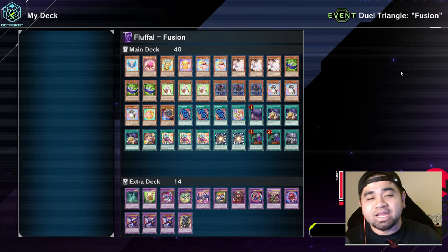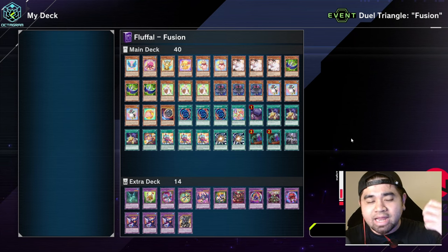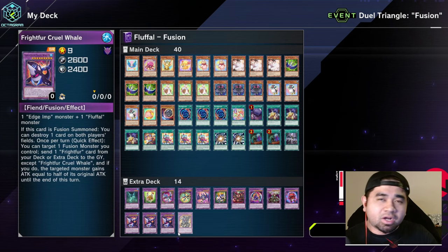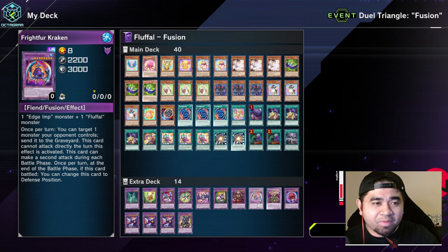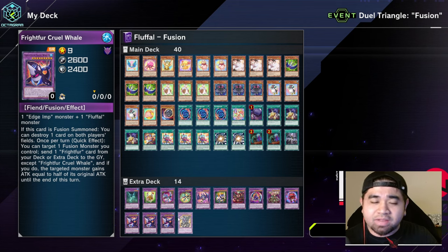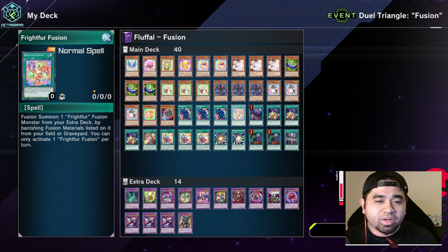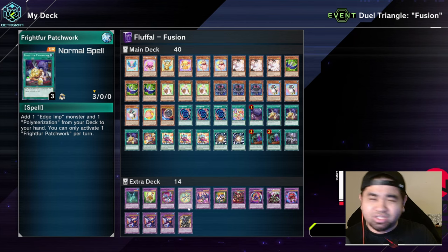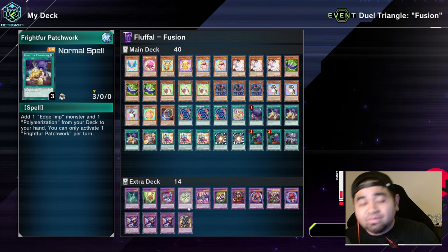Our second fusion deck is Fluffals. I got this list from Master Duel Meta and tweaked it a bit to adapt to the event. These monsters alongside the Fluffals give you access to most of the cards in the extra deck. Some extra deck cards are SR rarity. The only URs are a copy of Kraken and the Tiger. The Whale is SR so it's easy to craft, and most main deck monsters are SR or lower. Fight for Fusion and Patchwork are just SRs — that's Fluffals.